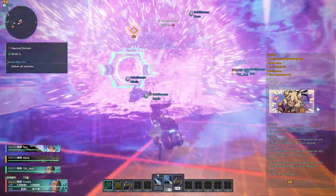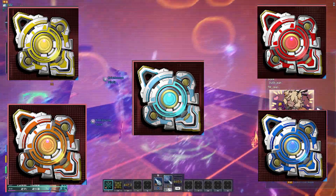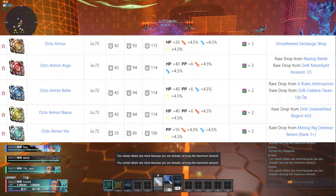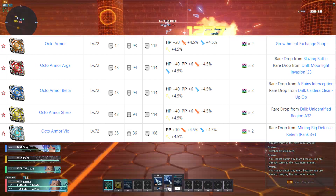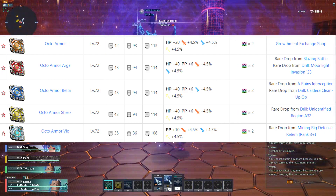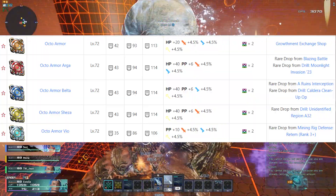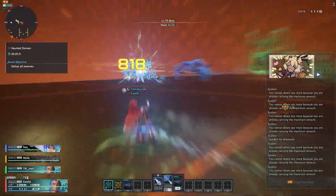With weapons out of the way, let's talk about armor. Armor, unlike weapons, is very straightforward. You have multiple 8-star armors to choose from, which all provide the same increase in potency, however they come with different variations of substats. Octo Armor provides 40 HP. Octo Armor VO provides 10 PP. Finally, Octo Armor Arga, Shiza, and Belta provide some HP and some PP, but only cover two potency types as opposed to three. All of these armors regardless of type provide 4.5% potency per unit. If you are a new player that has just reached endgame, you can also use the Eclairia or Ajax armors. The latter is commonly handed out for free in seasonal events, pre-augmented and enhanced, making it fantastic for beginners.